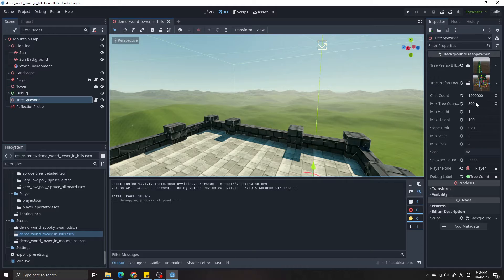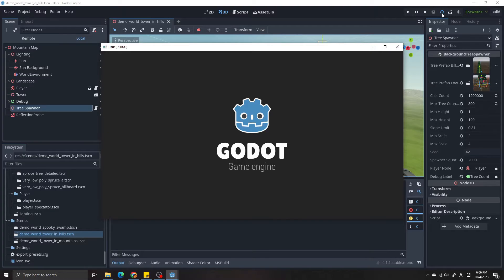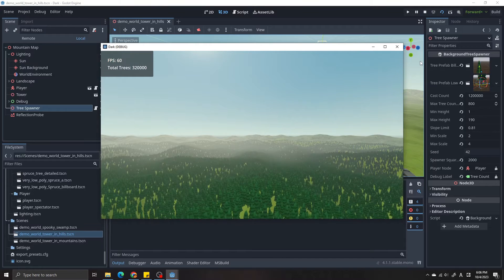Here I'm casting 1.2 million rays to the ground to find spawn locations for trees, and I'm setting the number of trees that can be generated in each block to 800. Blocks do nothing for now — it's just some prep for the LOD system I will code later. It took 30 seconds to generate.